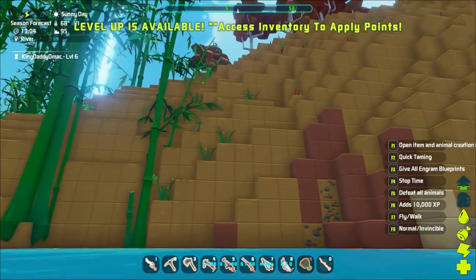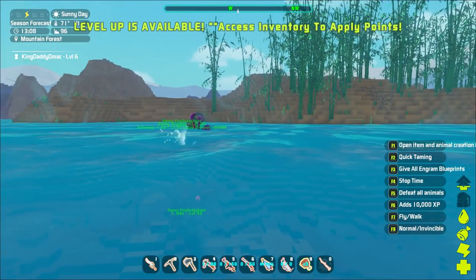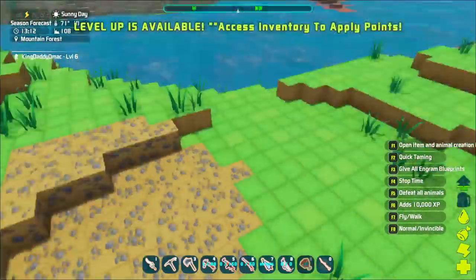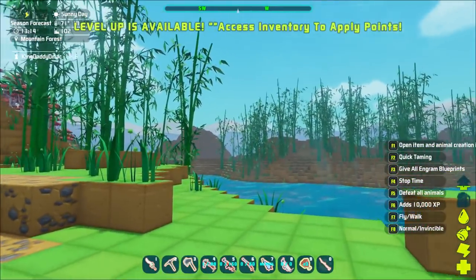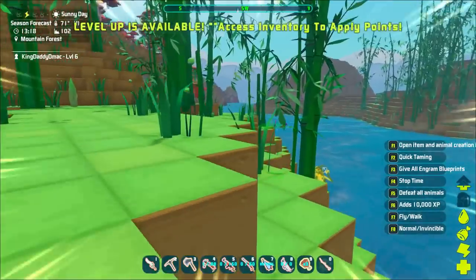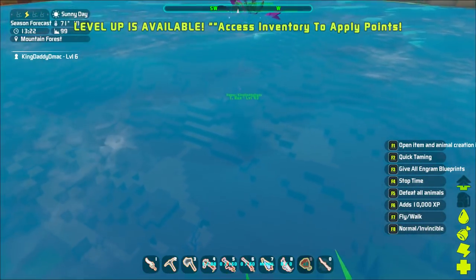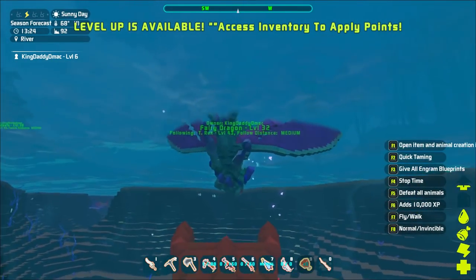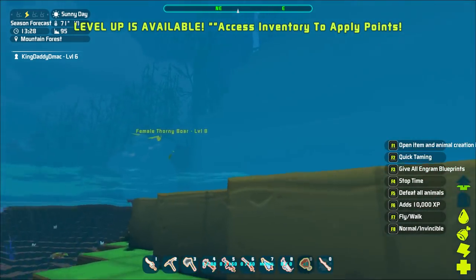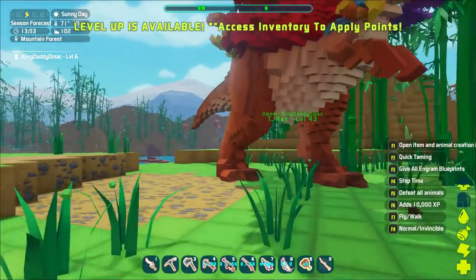Let me get out of fly mode. There's a thorny boar — so cool! Did the Argentavis sink? Let's get on the fairy dragon. He's pushing me down in the water. Let me get this situation handled — I got everyone out of the water finally.